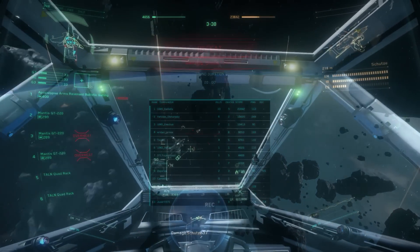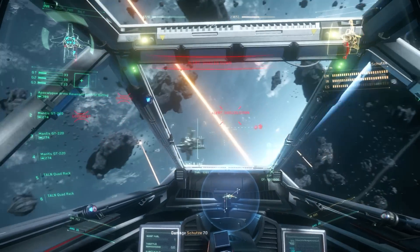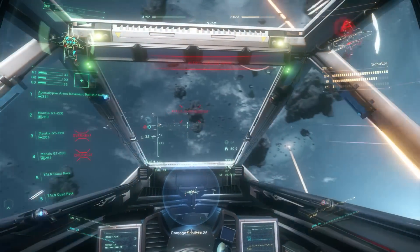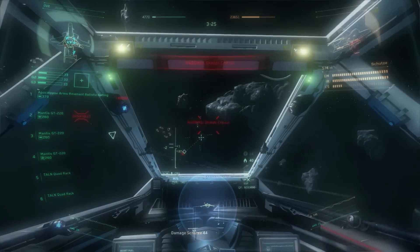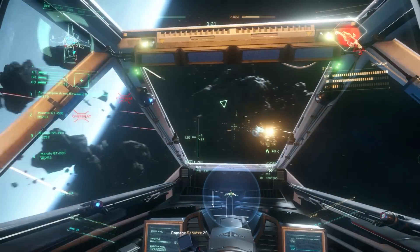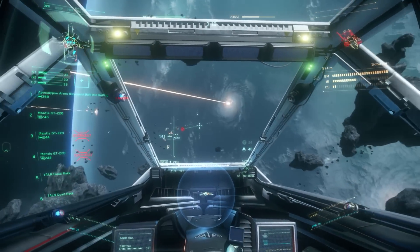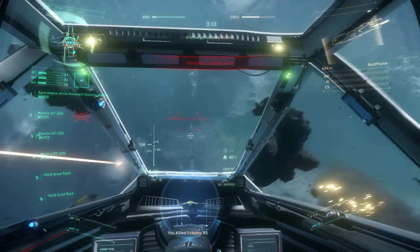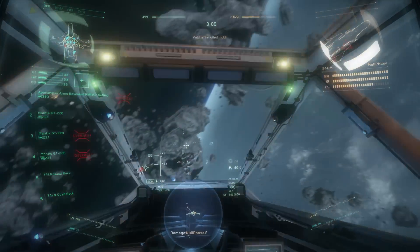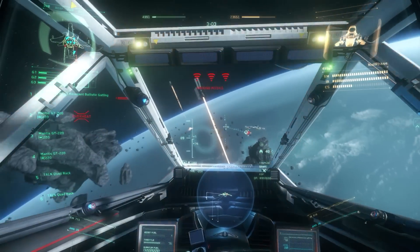There's also a buyback system that lets you change your mind. If you melted a Carrack with LTI and regret it, you can get it back. The catch is you can only buy back using credits four times a year — once per quarter. Beyond that, you must use real money. If you're interested in seeing what's available to buy back, in the hangar section of the RSI site there's a buybacks option where you can go through that process.